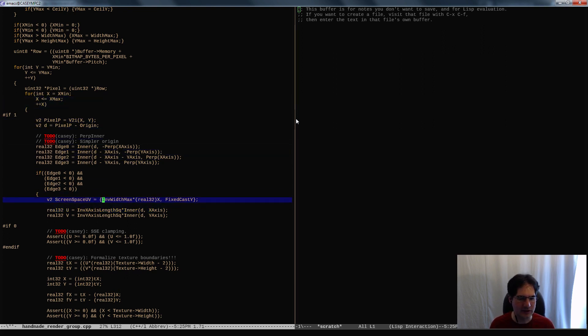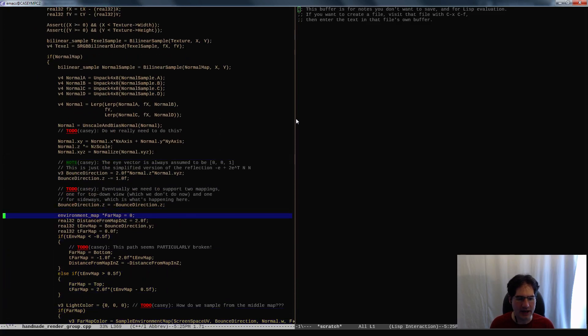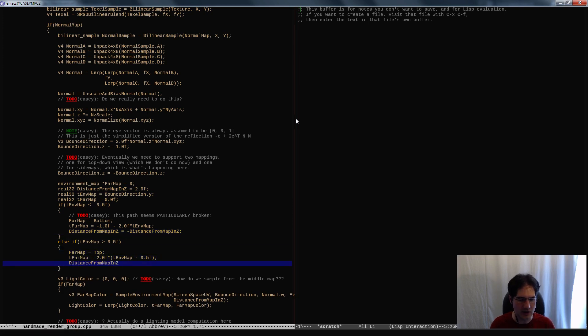What we want to do is take that screen space UV and offset it if necessary. We don't need to offset the cast Y for cards — it's fixed. What we want to do is offset the Z height by whatever our V is, times some height we want the card to be in Z — like how tall should this tree be. When we compute the distance from map in Z, it will now be based on V. That distance is in pixels, so we need a pixels-to-meters conversion factor.